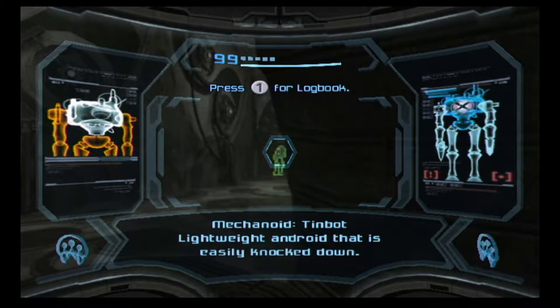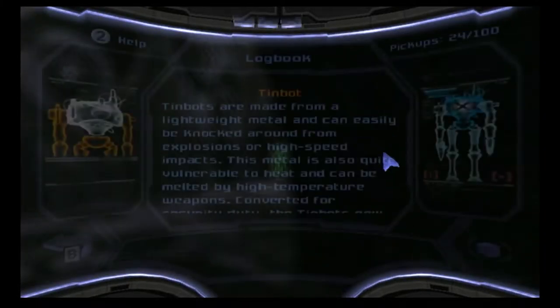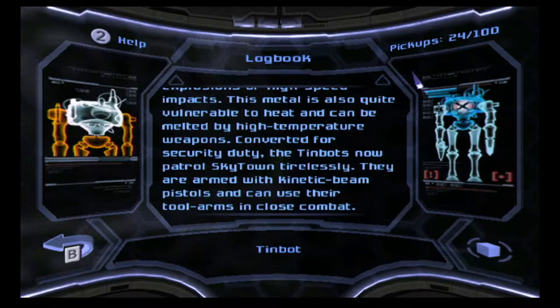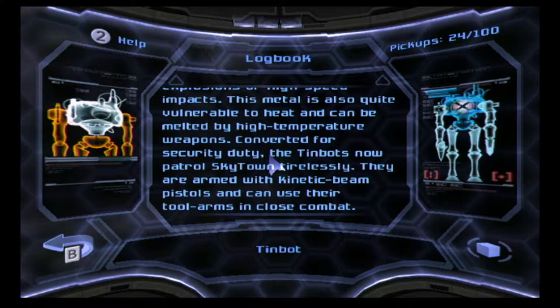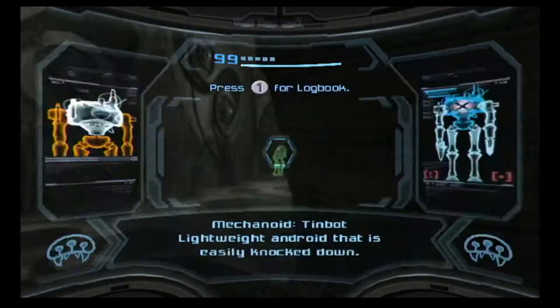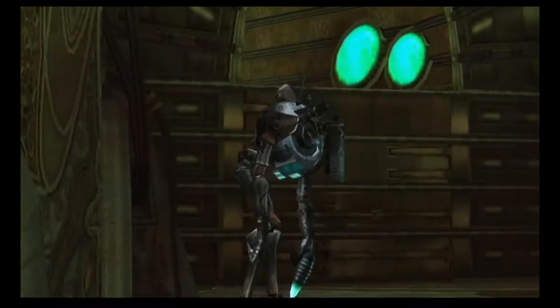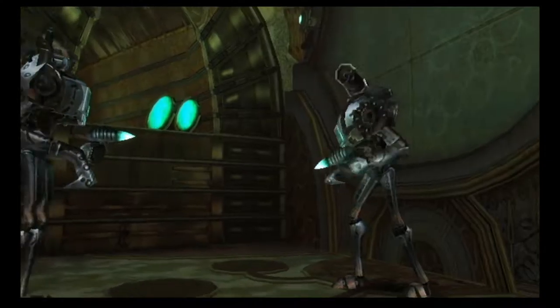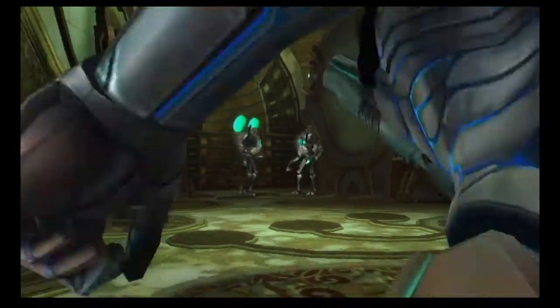Mechanoid Tinbot — lightweight android that is easily knocked down. Tinbots are made from a lightweight metal and can easily be knocked around from explosions or high speed impacts. The metal is also vulnerable to heat and can be melted by high temperature weapons. Converted for security duty, the Tinbots now patrol SkyTown, armed with kinetic beam pistols and tool arms for close combat.